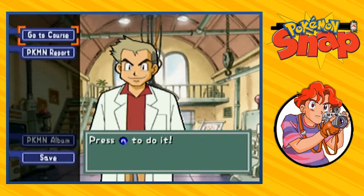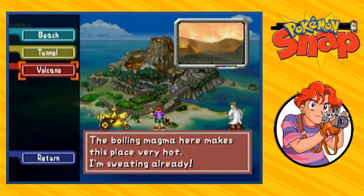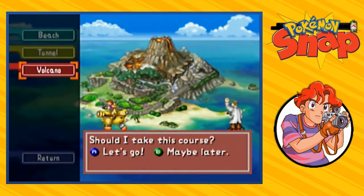In our last episode, we actually went through the tunnel about five times because we couldn't get things right. But now we actually found an opening - pretty much a link to the next area right here. Here it is, we have found ourselves the volcano. It says right here: the boiling magma here makes the place very hot. I'm sweating already. Let's do this, let's see what this is all about.